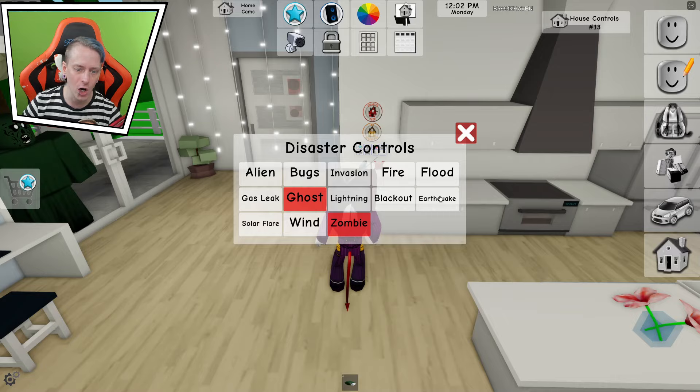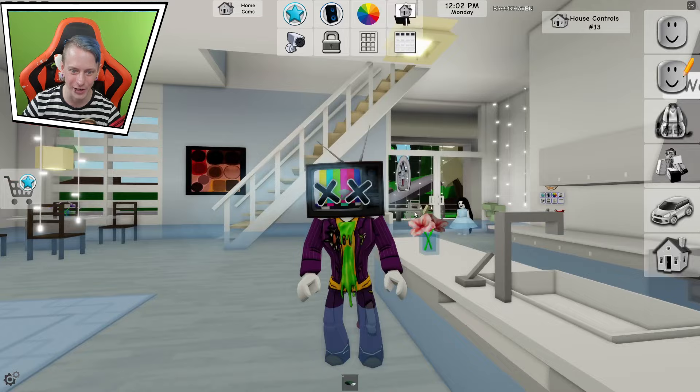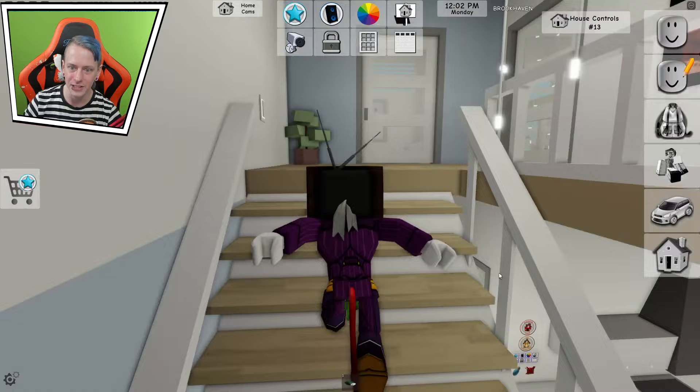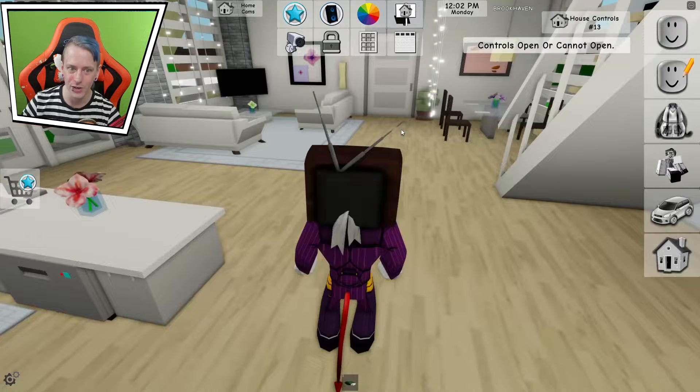We're gonna go to disaster pack and turn on flood, because I want to see where the flood comes from. This one actually sparks right out of it — it's literally squirting out, that's crazy. Hey there, ghost girl, finally we discovered you. Ghost zombie, you scared her away. Do these windows break too? It doesn't look like it. Let's check upstairs — any of these breaking? No. So it is just the first floor. We can turn that off now — flood off.